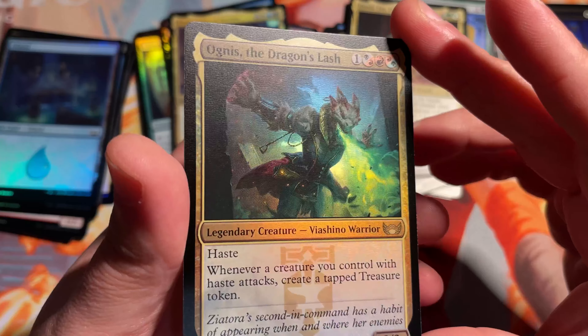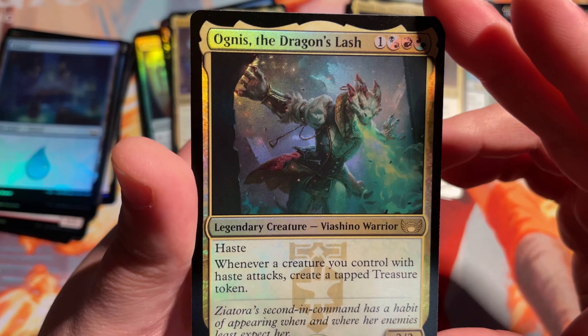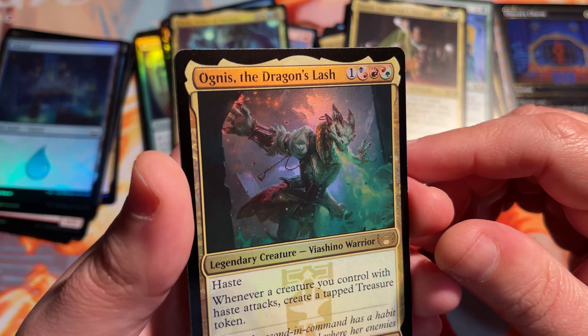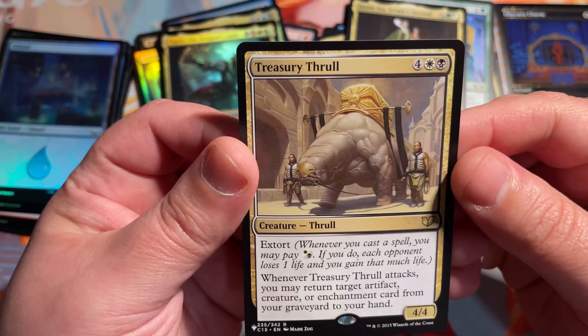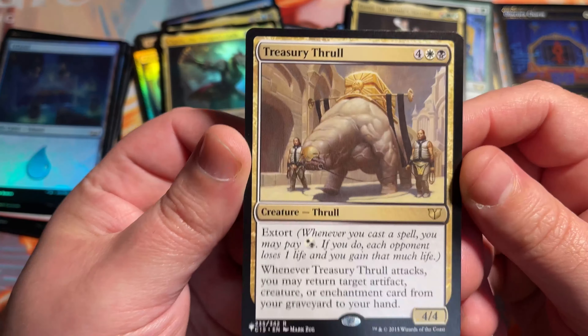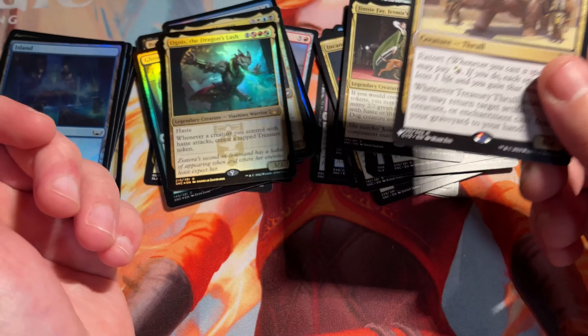Haste — whenever a creature you control with haste attacks, create a tapped treasure token. Really, really good in commander, Jund colors — great card. And a Treasury Thrall rare — Commander 2015 is what this was in.